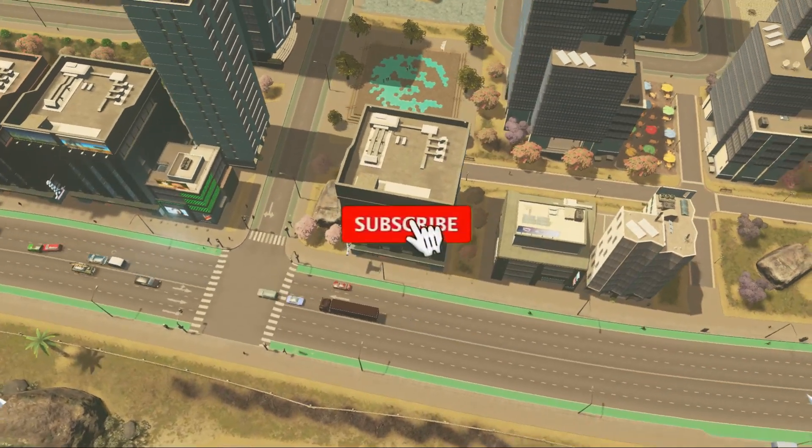I also created a cargo terminal so we have a place in the city where goods can come from trains, whether we're exporting or importing. We're still importing a lot of goods, but look at the trucks importing from our cargo train station — you can literally see right in front of you that the trucks can go in and out of the city and actually provide those goods and services to our commercial areas. All these buildings that were blue and needed goods are now getting better, which is awesome.